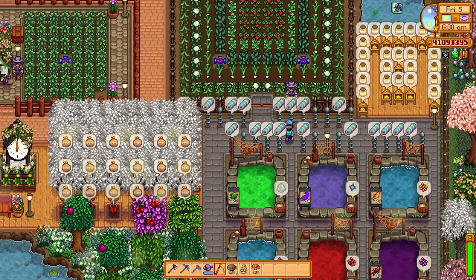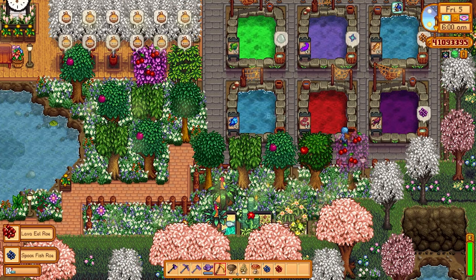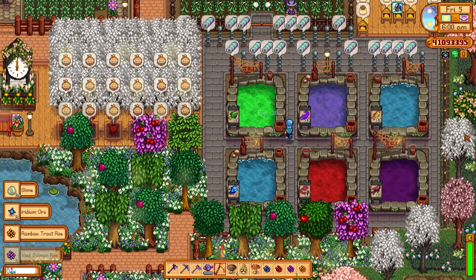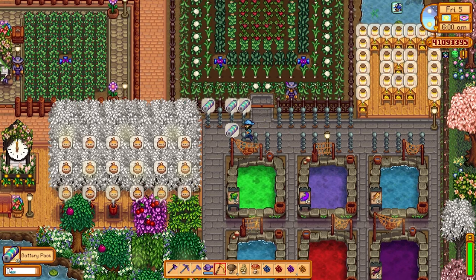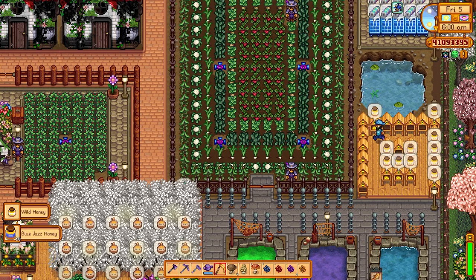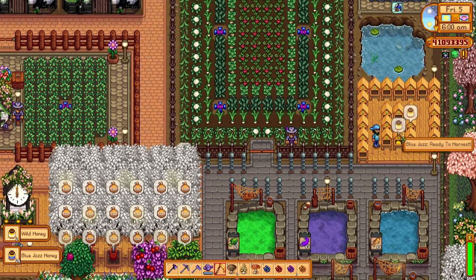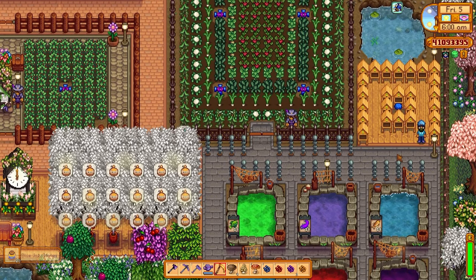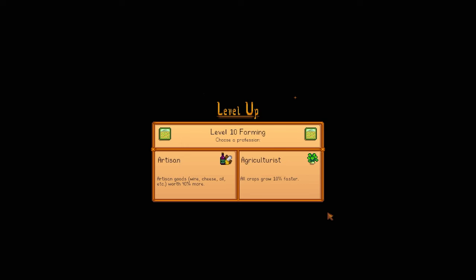This farm is also set up with a lot of auto-processing features. The fishing ponds auto-process — all I have to do is keep the fish happy by completing a couple of quests, and then forever these fish will produce items every few days. The power pylons will produce battery packs when I get stormy weather. And of course the lovely beehives generate honey every few sunny days. In the very center I have a flower set up which enhances the honey, and that changes every time a new season comes into play.